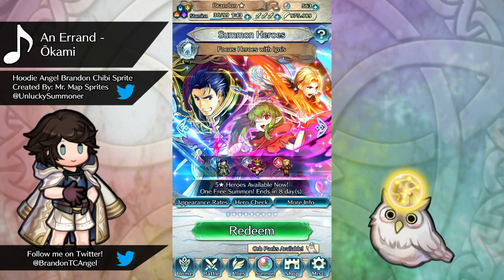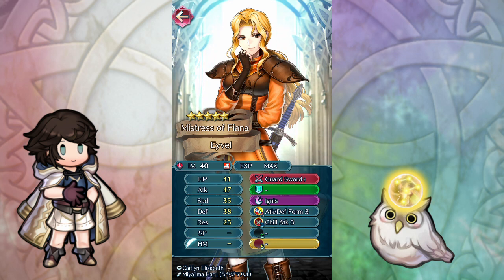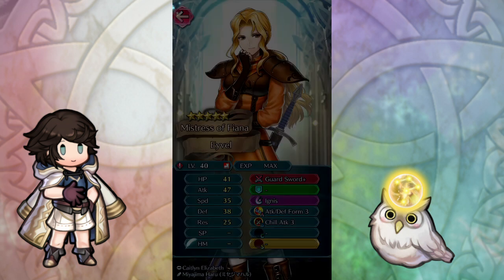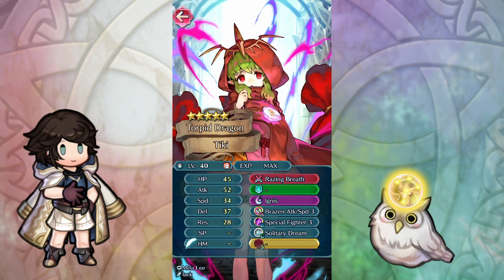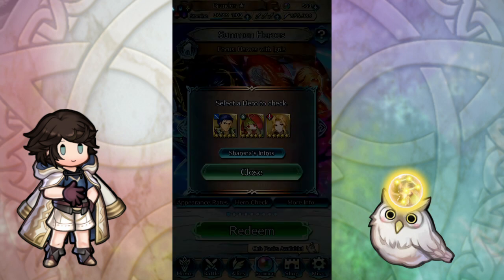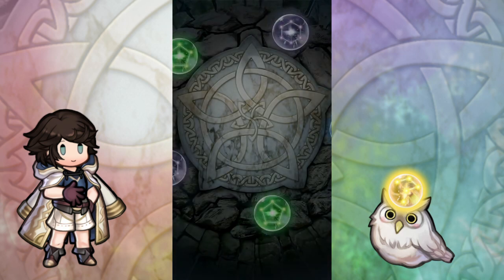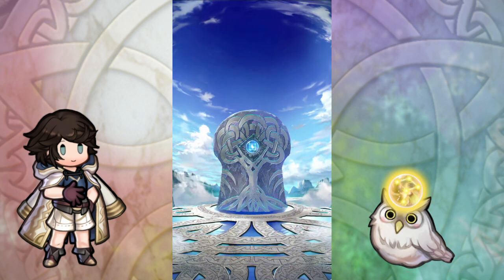Hi everyone, I'm Hoodie Angel Brandon, and welcome to another month of FEH freebies. This time we are kicking off November with Heroes with Ignis, featuring Brave Hector, Fallen Tiki, and Evelle, who still has a very depressing kit. I don't think we'll be prioritizing red as our first choice. Between Hector and Tiki I'm leaning towards Hector — Tiki is slightly better fodder with Special Fighter, but I actually use Hector so I'd rather have a merge on him. So we'll try blue.